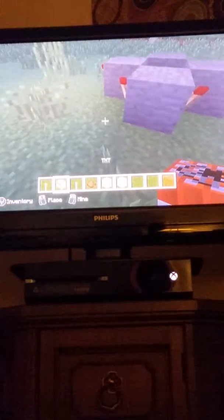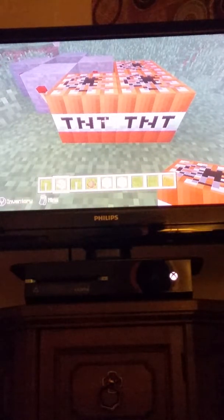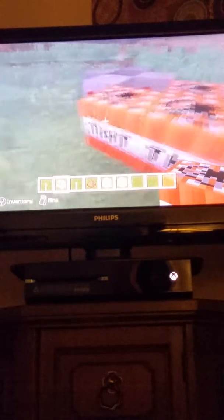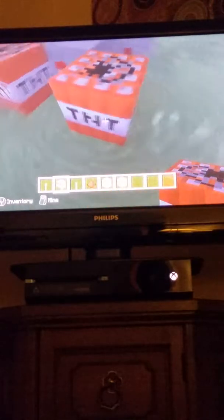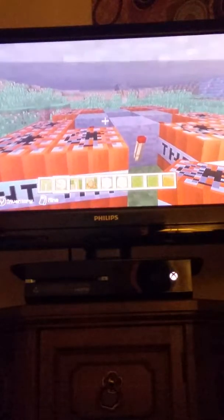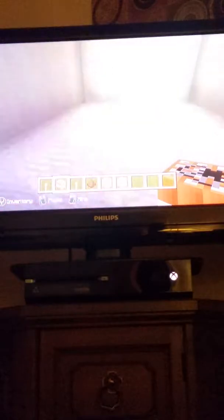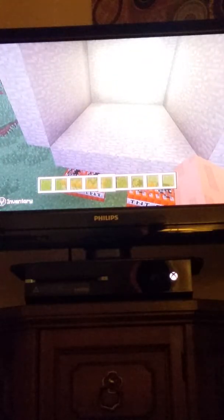Put redstone torches beside that redstone. Be careful when placing the TNT — I'd even put an emergency escape ladder just in case something goes wrong. Place TNT along the side of the redstone like this, just like so. Once you've done all that, your trap is complete and ready to spring. I'm going to do a quick demonstration and I'll be right back.